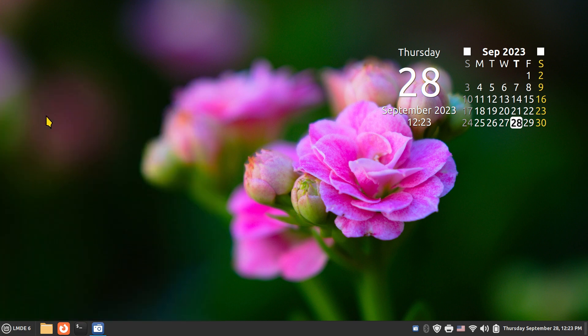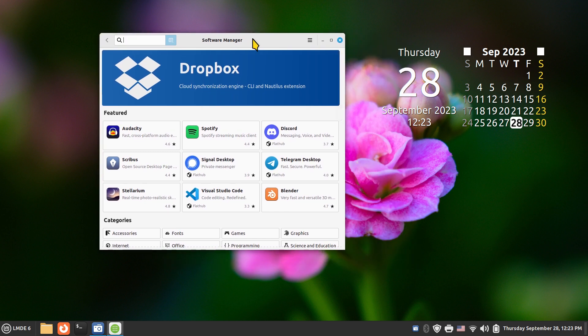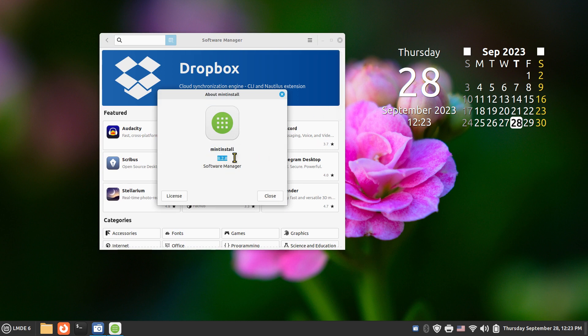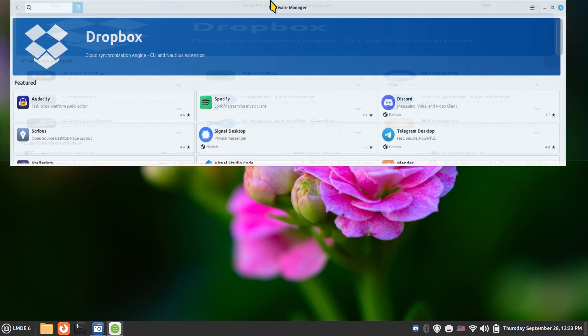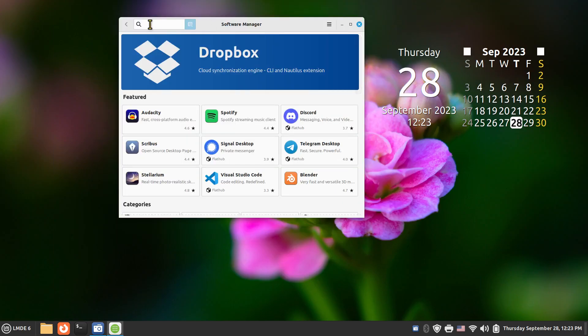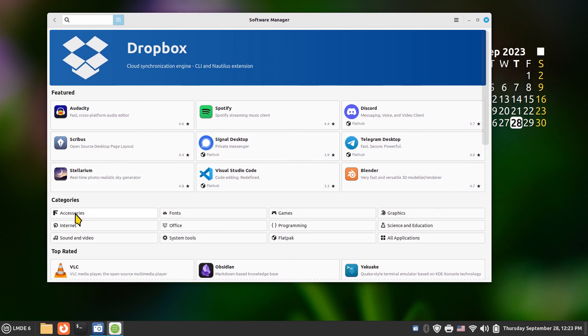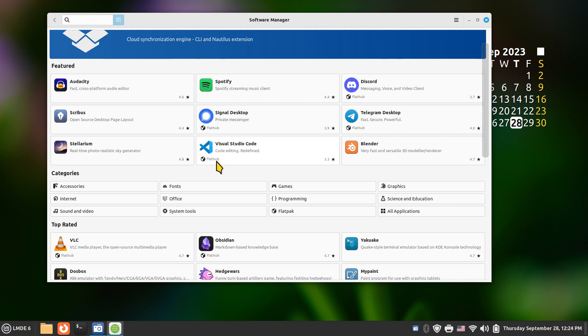If you're a brand new Mint user, note that Linux Mint 21.2 also shares the same software manager. This is called Mint Install 8.2.8, also known as the Software Manager. It's all point-and-click. You can resize the window the same ways as before. It has a search field and categories, and you'll see lots of references to Flathub.org.